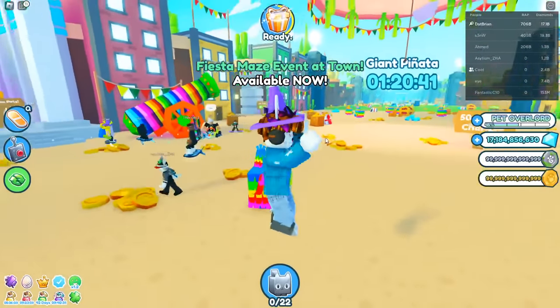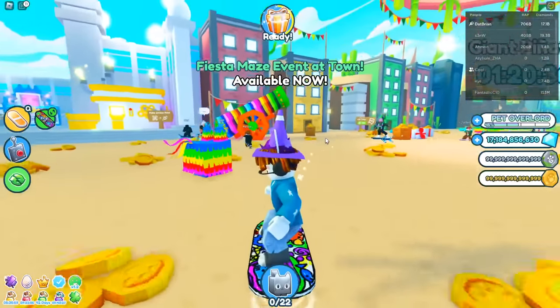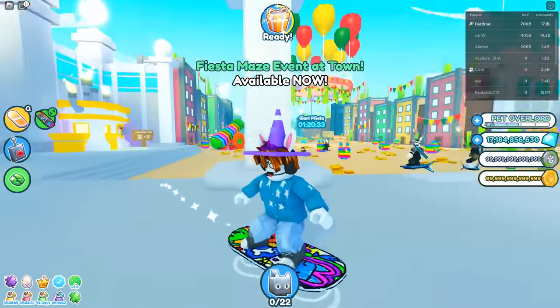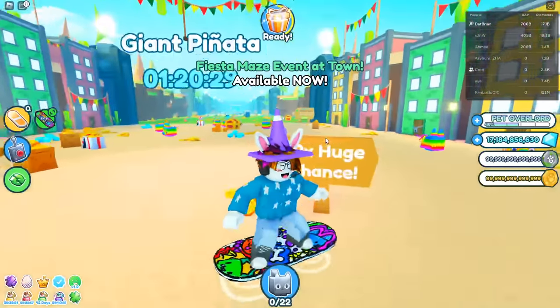Hey guys, welcome back to another video! Today I want to go over the Fiesta Maze event in Pet Simulator X, also called the Jelly Update. I also want to go over all the scavenger icon locations, so let's just jump right into it.